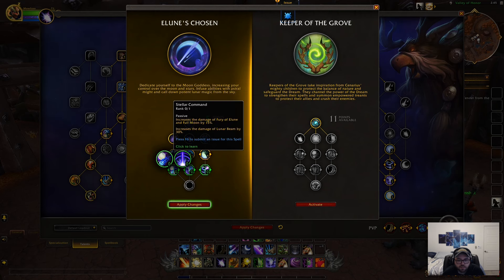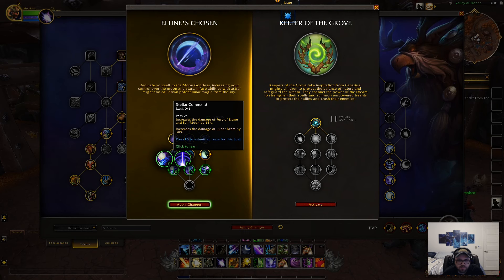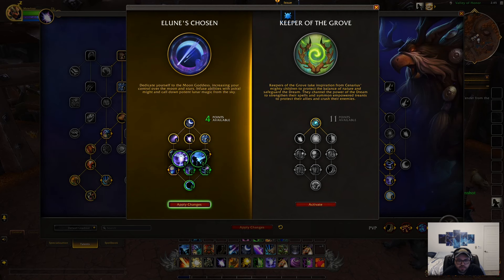Stellar Command increases the damage of Fury of Elune and Moonfire by 15%. The other option is Starfire deals 40% increased damage to its primary target but no longer triggers Solar Eclipse. I feel like the standard damage increase is probably better here, so I'll just pick that.